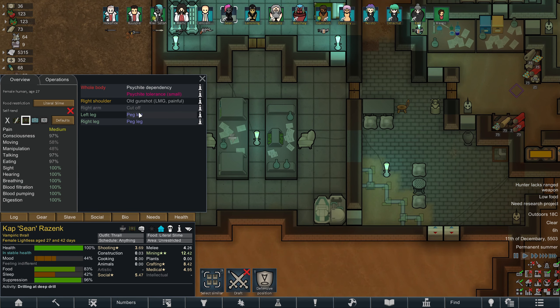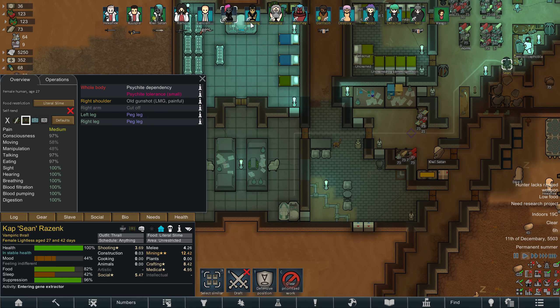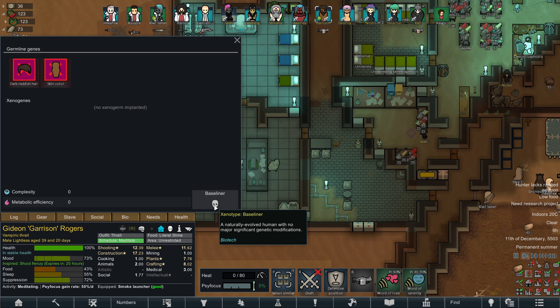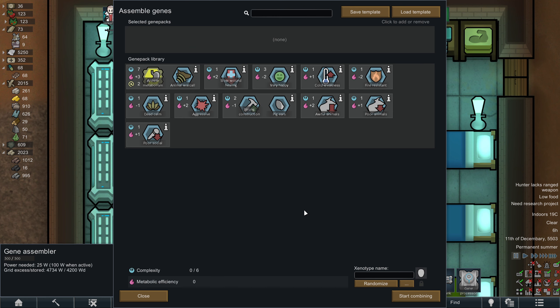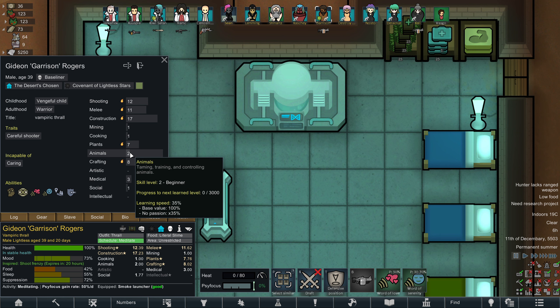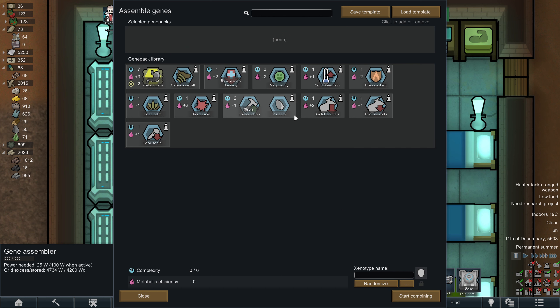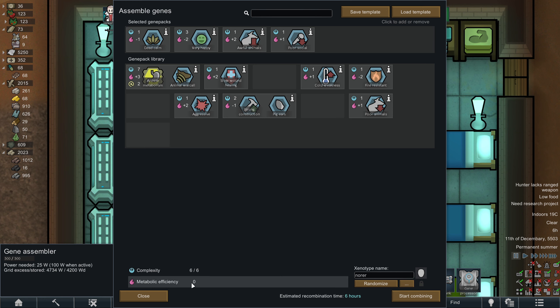So... you have all your genes, but not all of your limbs. So we'll start by putting you in the gene extractor. Let's see who's a baseliner, because I know that's safe to play around with. Okay, Garrison. We'll make a gene pack for Garrison. What can we do easily? Garrison, what do you do job-wise? You don't do animals, that's fine. I think that's the only weird one that we have. So dead calm and very happy.